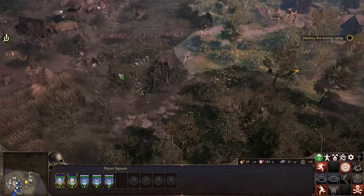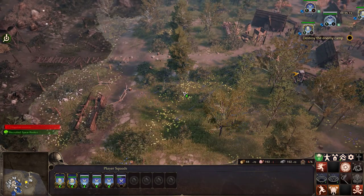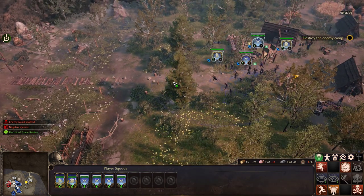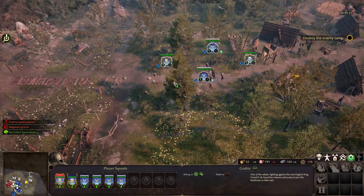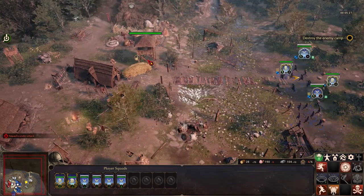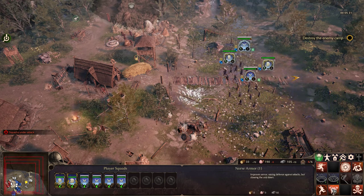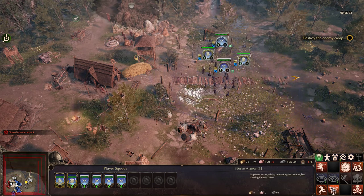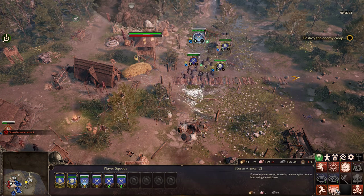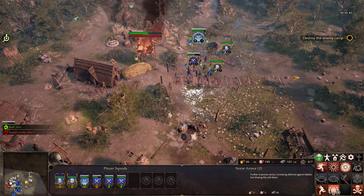Team one, we go toward another village. I need to build another tent. That's where the house is coming. There's an archery tower that we need to destroy. I have some armor that I can use, or one of my spear raiders if I want to. Further improves armor, increasing defense against attacks, but slowing the unit down.